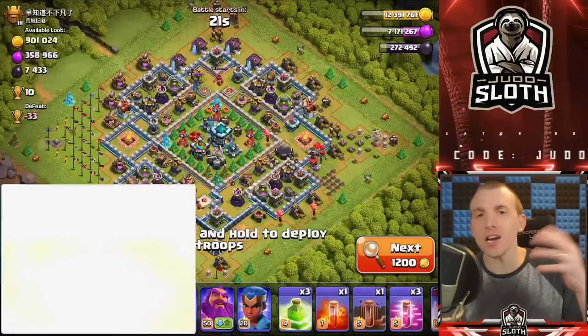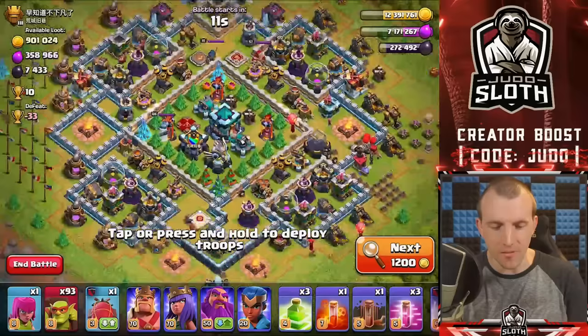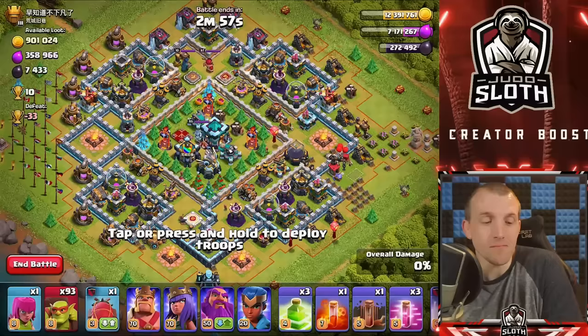Oh my word, check out this base — I'm actually going to screenshot it. You guys know that I share some pretty cool bases over on Instagram; all my social media platforms are linked down below. Check it out — 900,000 gold. Now this is where we need to make sure we get some trophies because I need to get back to Legends League.